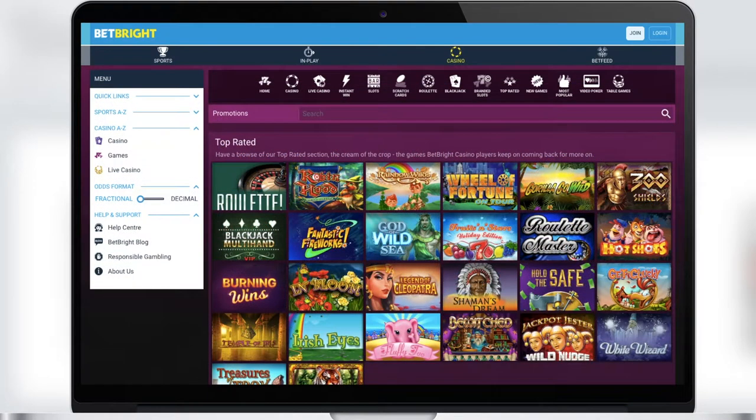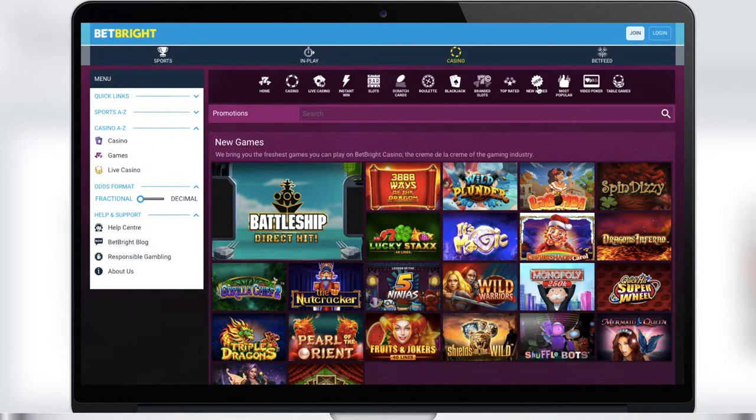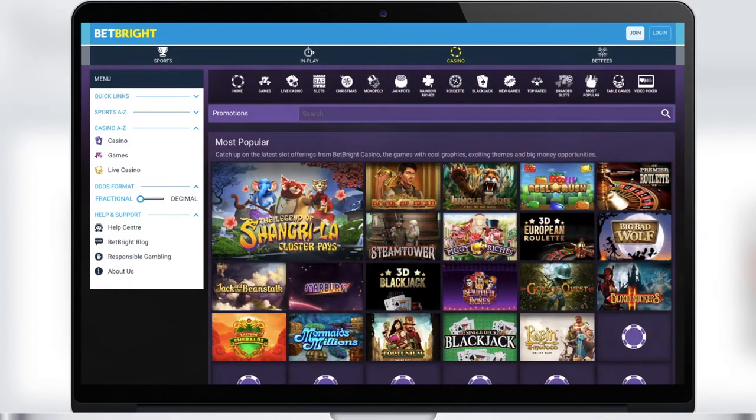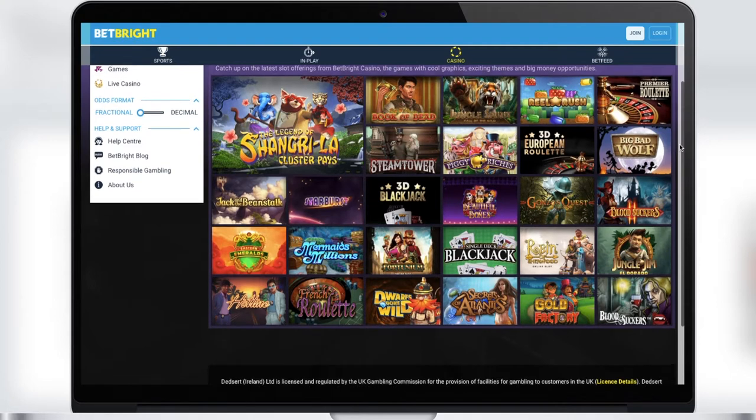In the Top Rated section you will find games that have received the highest ratings from players. If you are bored of playing various games or slots, then in the New Games section you will find a selection of fresh games released recently, which will help refresh your emotions from playing in the casino. In the Most Popular section you will find games played every day by thousands of players — we recommend playing them because they are popular due to great wins.